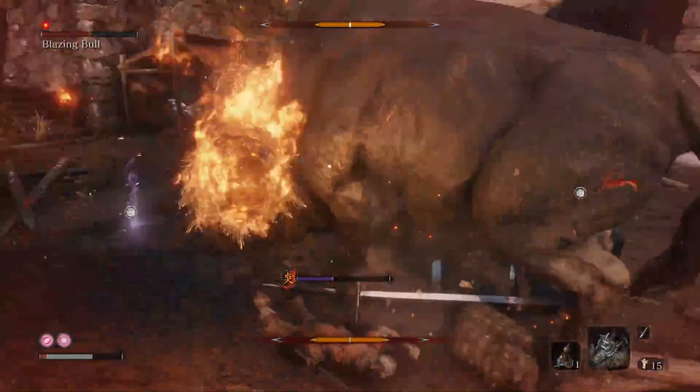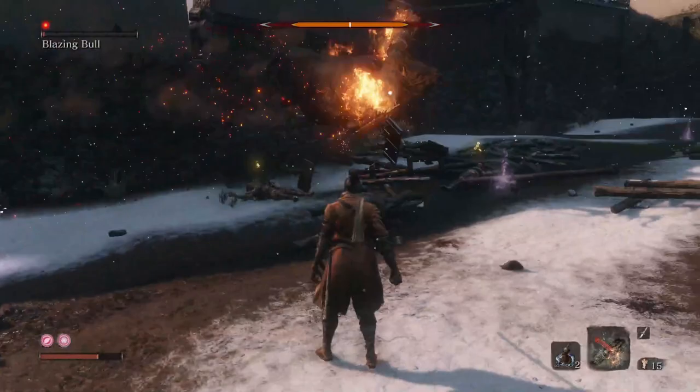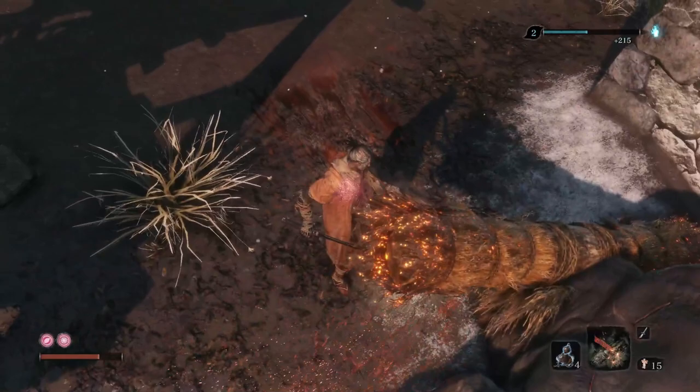When fighting at the body, you can use the Shinobi Firecracker to stun the Bull for a few seconds. As he stands on his hind legs while staggered, his hitbox becomes smaller, so keep that in mind. If you hit him in the body many times, he'll stand up on his hind legs without using the firecrackers — this marks that he'll go on a stampede, and if during this he hits a wall, his posture bar will fill instantly and you can finish him off.